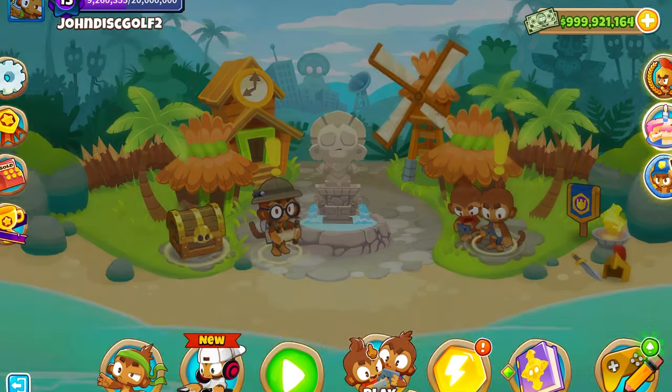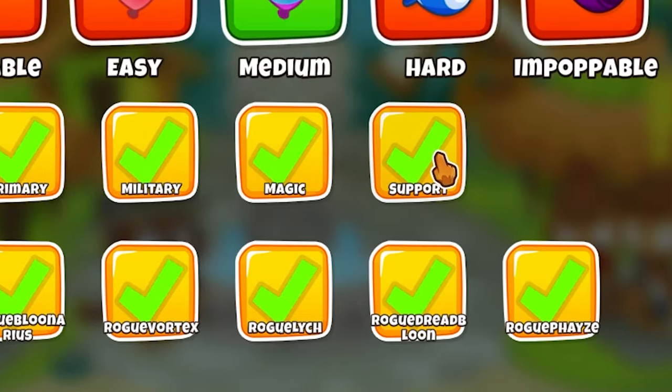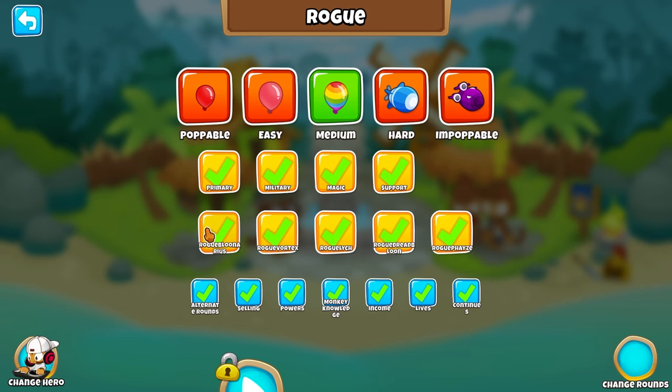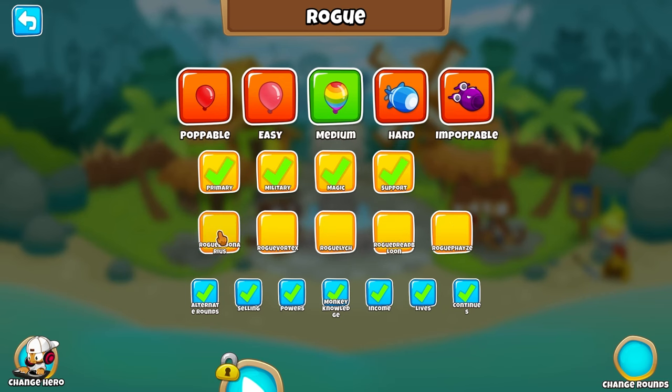Thank you, Mandev. Now, exactly what it is: Poppable, easy, medium, hard, and poppable. We'll do medium, firing, military, magic, support. Now, the main difference is Bloonarius, Vortex, Blinch, Dread Bloon, and Phase. We can only do Bloonarius — that's the easiest one. Plus, if I don't have it on, it will automatically crash, which sucks.